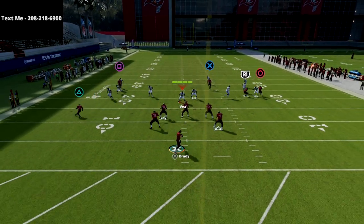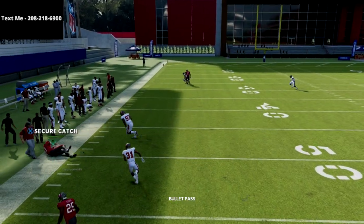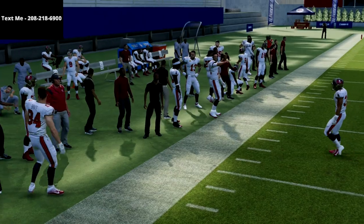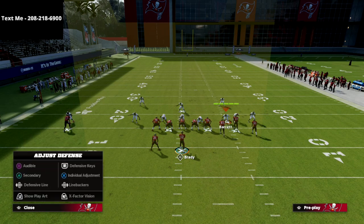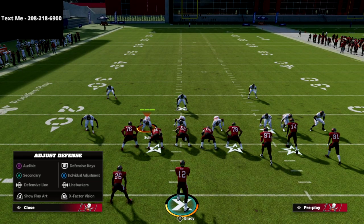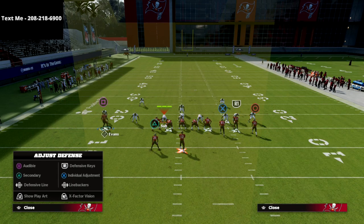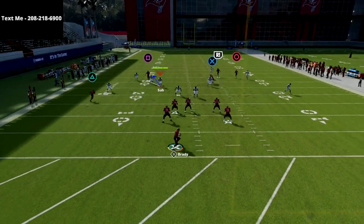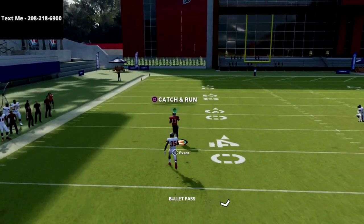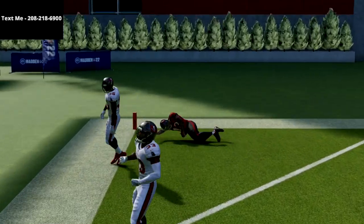Typically what will happen is that the corner will bite on the wheel route. Let me show that again — I'll put these guys in hook zones as opposed to flat zones, since most people will be zone-dropping their coverage. Anyways, let me show you that route concept again. That's what we're supposed to get — let me jump into the history play and break down why this is so good.